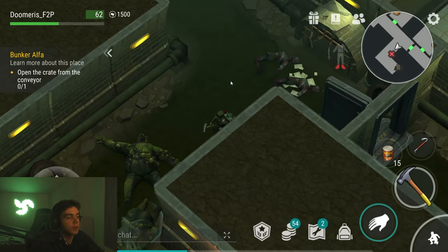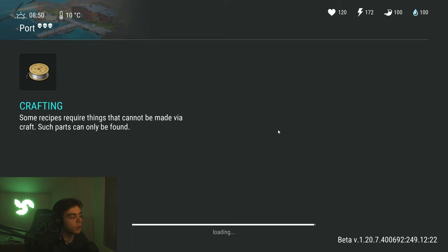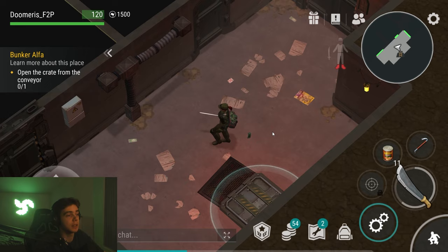Last ladder. We might die here — who knows. Hopefully it's an easy floor. Hopefully it's not a horde floor — please don't be a horde floor. I don't have shotgun spread. And it is not — it is the lurker.